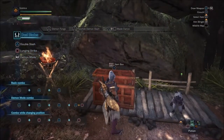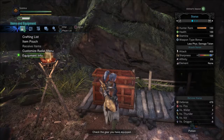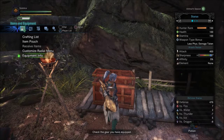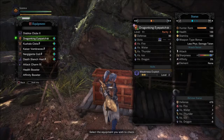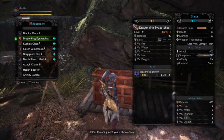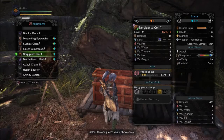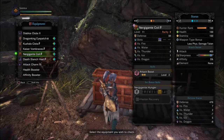Let me go ahead and get into the equipment I'm using. This is an in-game build — you're not going to have this at any level, just letting you know that now. But just the armor itself is getting you three levels of weakness exploit, four levels of handicraft, and five levels of attack boost.